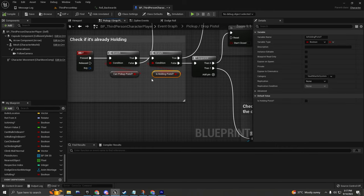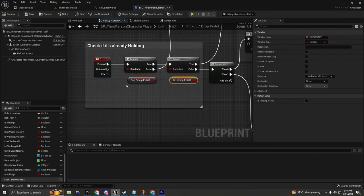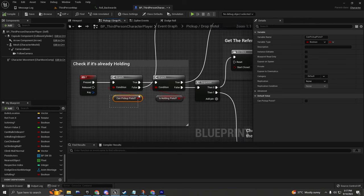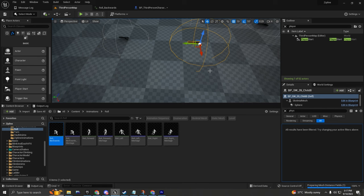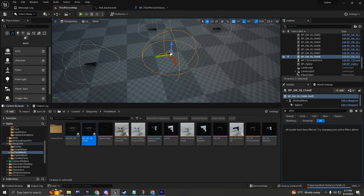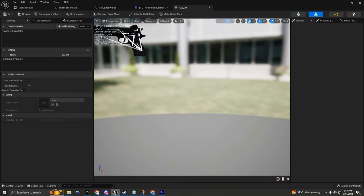I'm going to create a boolean called 'can pick up pistol' and create another one for checking if the character is holding a pistol. I'm going to get a branch - if the character can pick up the pistol it's going to go to true, if not to false. Actually, this variable can only be changed inside the pistol blueprint, so let's go ahead and browse to the asset - let's browse to where my pistol is.